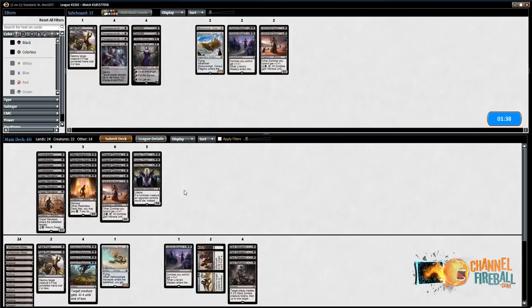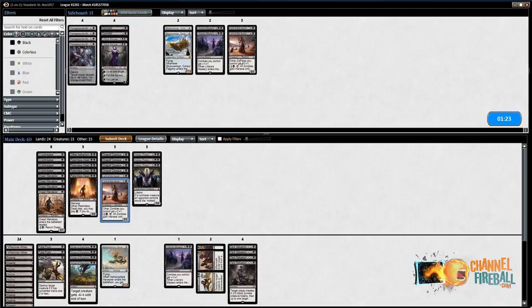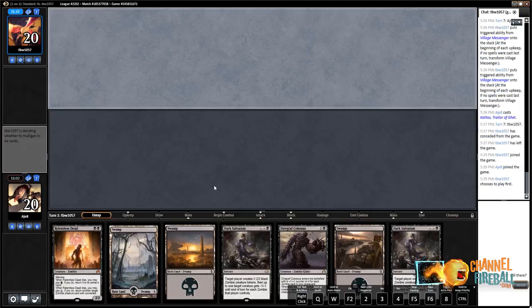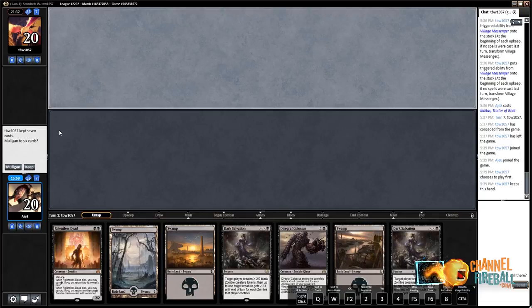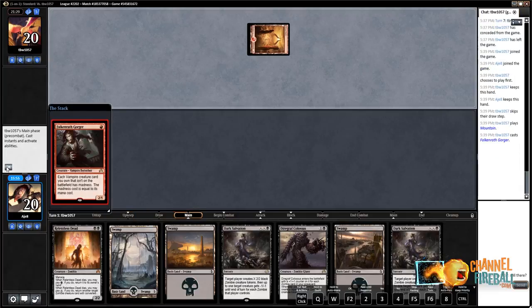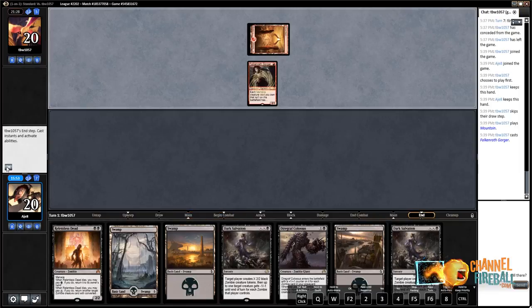I'm not exactly sure if you want precisely two Fatal Push, or three or one — somewhere in that range. On the draw, maybe we want one more Fatal Push, so cut another Lord, which leaves us at 21 creatures. Although Dark Salvation and Mastery both make creatures, so that's fair. This matchup specifically, you often cast Dark Salvation on turn three to kill a one-one like a Soul-Scar Mage. This hand looks pretty good — everything but the one-drop, and we only have eight so we can't realistically expect to always have a one-drop.